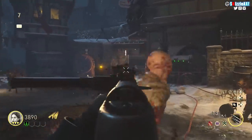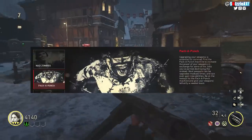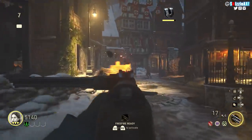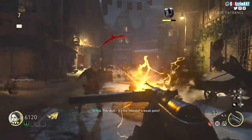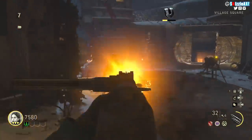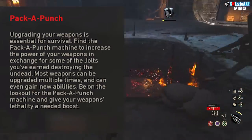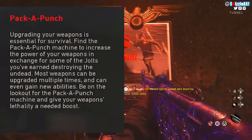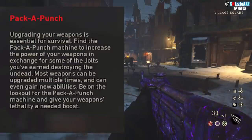So that made me actually think — maybe we're gonna get it in the future, maybe they will patch it in. Because this piece of information actually sparked the idea that we will see double Pack-a-Punch inside World War 2 zombies and The Final Reich. The news section for Call of Duty: World War 2 zombies actually said: 'Upgrading your weapons is essential for survival. Find the Pack-a-Punch machine to increase the power of your weapons in exchange for some jolts you've earned destroying the undead. Most weapons can be upgraded multiple times and can even gain new abilities. Be on the lookout for the Pack-a-Punch machine and give your weapons' lethality a needed boost.'